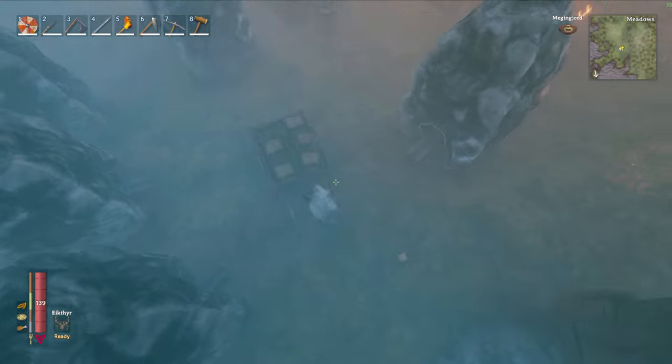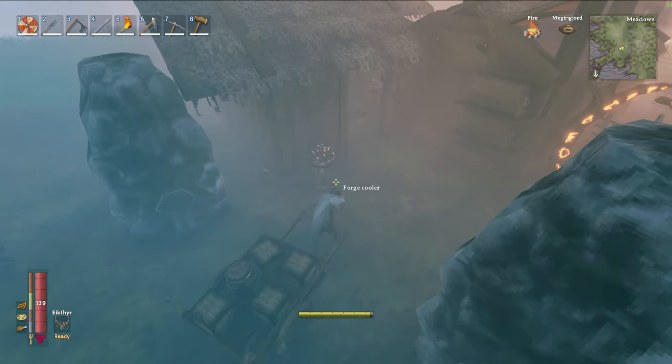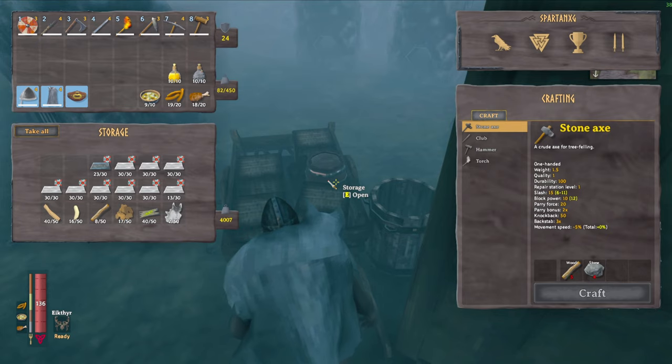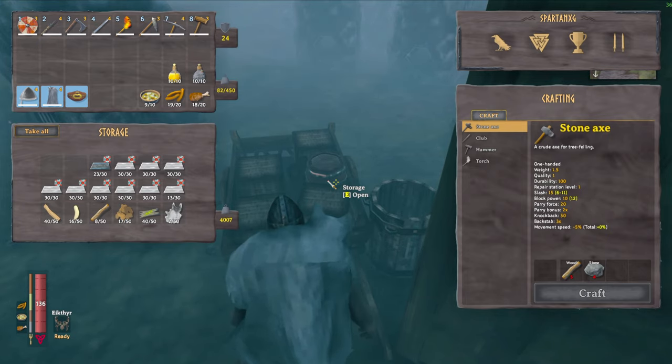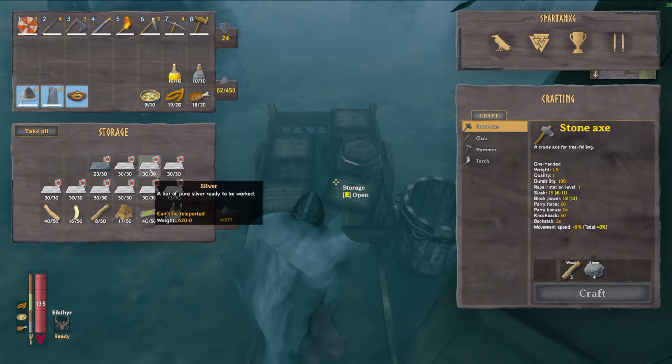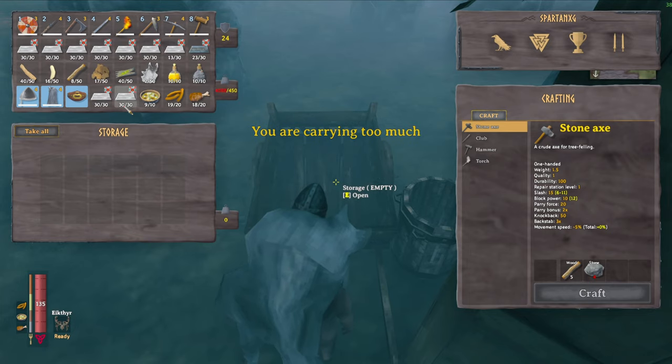All right, let's see what we can make. Man, this is heavy. I stash all my silver and other miscellaneous items into my cart, and we're gonna see what we can make. Can I carry all of this at once? Yeah, that's a little too much though.